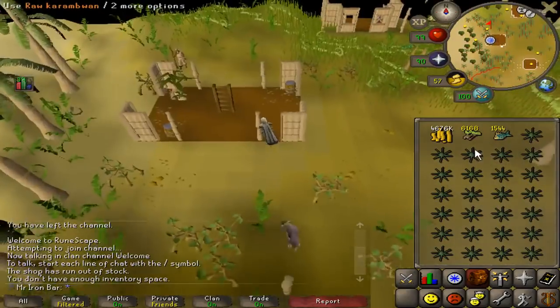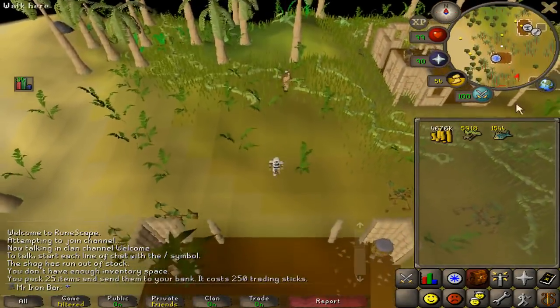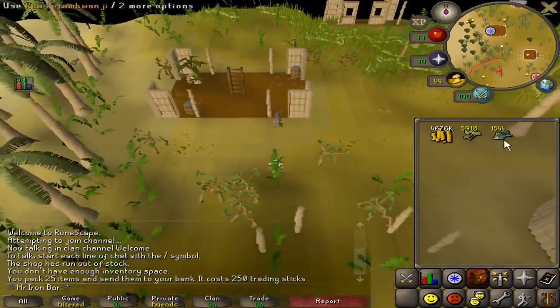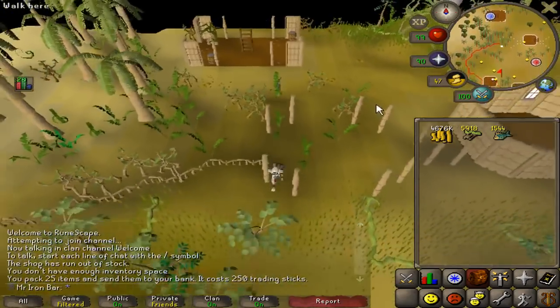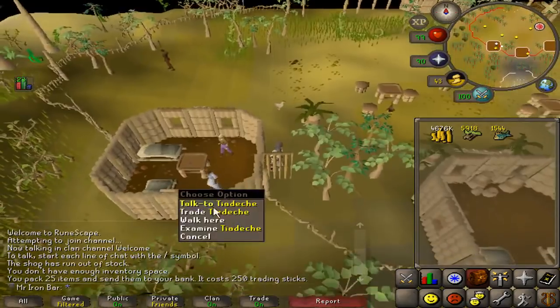Normally you hit the grand exchange limit around 800, and that's annoying because obviously I want to do more than just buy 800 before I stop. So by buying the calamaris and the baits at the same time I actually can stop myself from hitting that GE limit, so it's just a bit more efficient.